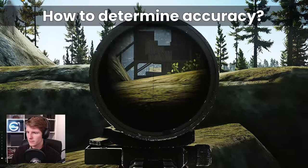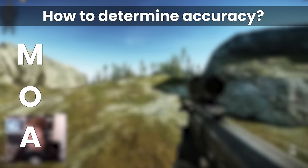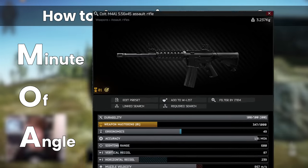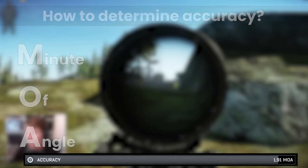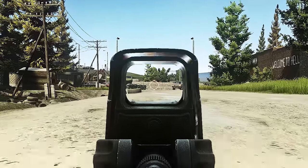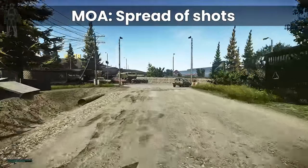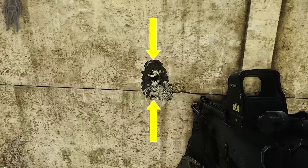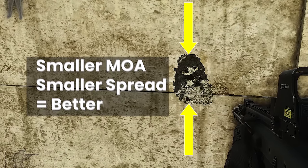So how do we go about determining this? For us, MOA, or minute of angle, which is how Tarkov represents the accuracies of its weapons, is visible within the stats of each gun. With this number, first and foremost, we want the lowest we can get, because MOA represents a possible spread of rounds when firing at the same point, and we want the smallest spread, so the lowest MOA figure.